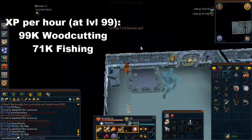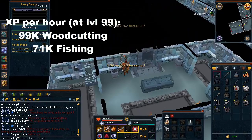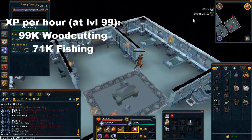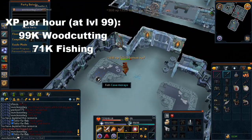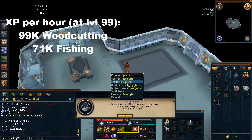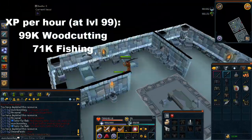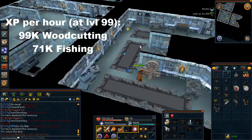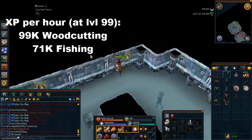Anyway, this is about what you should expect at higher levels. At lower levels, you're not going to get as much XP because you'll be cutting lower level logs and harvesting lower level fish, but it still is worth doing. I did C2 fishing all the way from level 80 to 99 fishing, and it was quite fast — I really enjoyed it. C2 fishing has since been nerfed a little bit, so it's not quite as fast as it used to be. It used to be that at level 90+ fishing you could get about 125k fishing XP per hour, but that's no longer the case. It still is pretty good XP though.